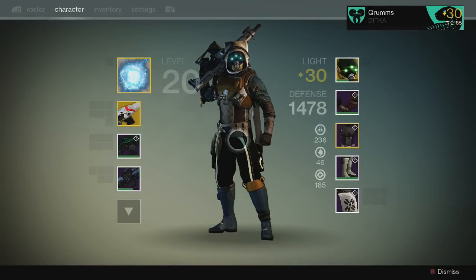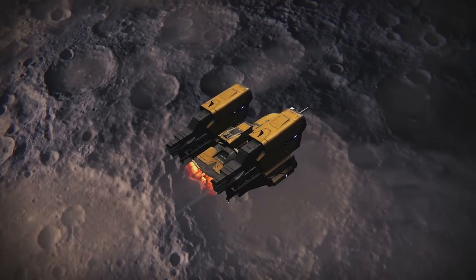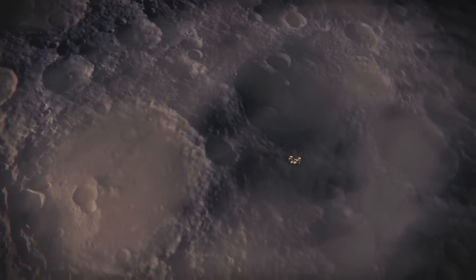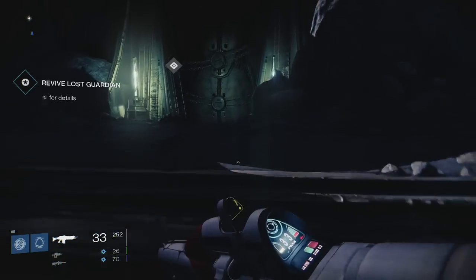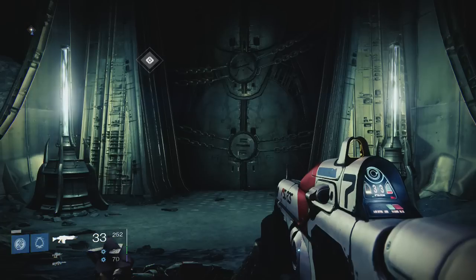Once we reach the checkpoint, the Thrall come at you very quickly and there are a lot of them, so you can literally finish this in about 10 seconds. The key difference is you have to actually die first, because it takes a moment before you can get your super energy fully charged. The best way to do that is: drop your Ghost, let the first round of enemies come through, kill everybody to get your energy up, then die and restart — and you can get it done in about three seconds.